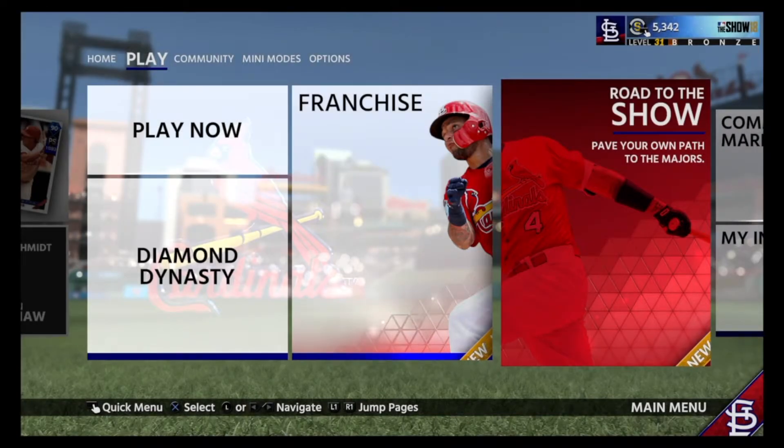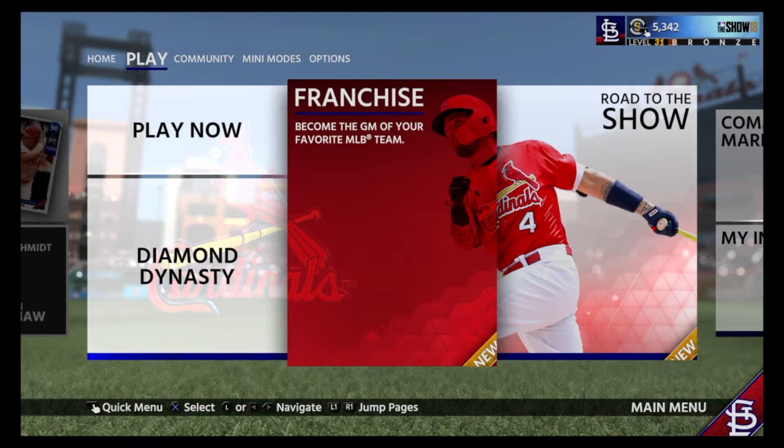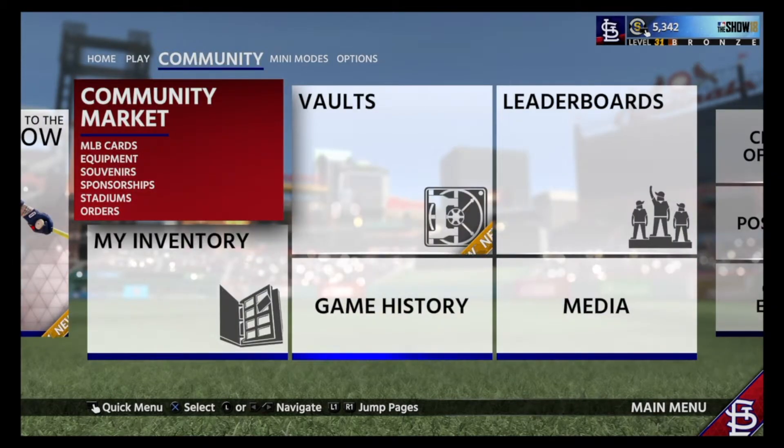Road to the Show mode — which I won't show here because it will be different for everybody — is their career mode. Like in 2K, you take a player through the minors, all the way through Bowman Scouting Day, to getting drafted, to the minors, to making it up to The Show and signing your first big league contract. And just to show you what I was saying earlier — earlier it was Tommy Pham in the background, and now it's Yadier Molina.